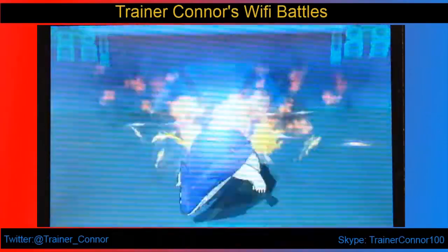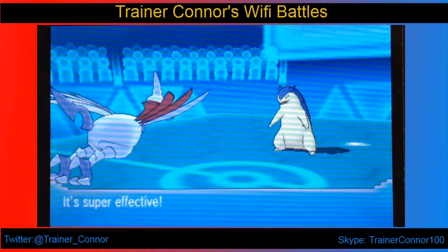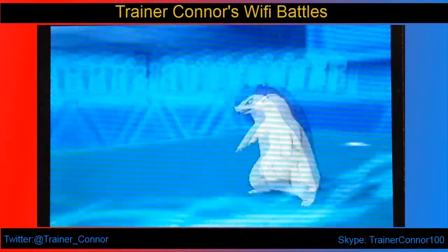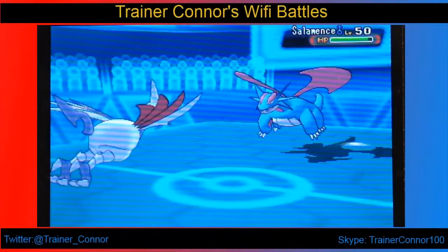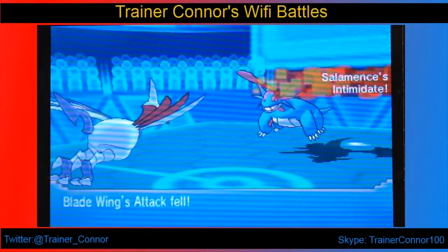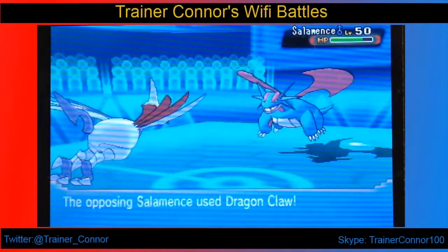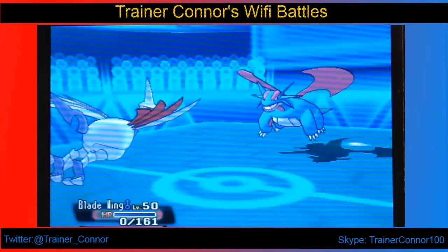Here I set up the Stealth Rocks, which is important for a couple of Pokemon here. For Typhlosion, I don't have anything that could take a Flamethrower or Overheat. So we're going to settle this on Bladewing. I do Whirlwind her out into her Salamence after this, which I'm okay with, even though I got her reset on the Overheat special attack drop. I do Whirlwind her into Salamence.